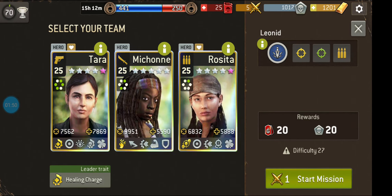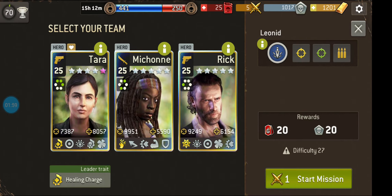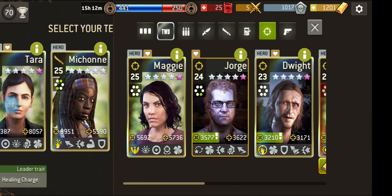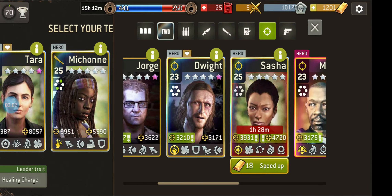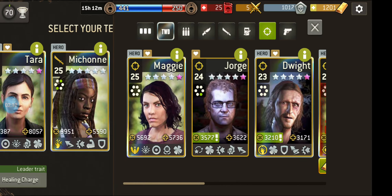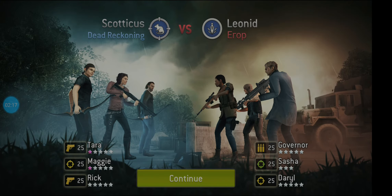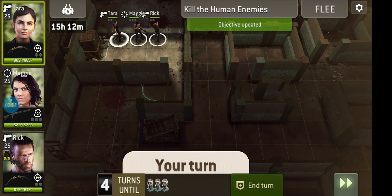There's no special weapons like RPGs or incendiary weapons that are going to one-shot us. We do want ranged characters, but Rosita doesn't quite have the range that we need. So just like last time, Rick — check his gear always. For our ranged character, let's go with Maggie. That's absolutely fine. It's not going to be a tough battle. And of course we've got Tara, so even if we don't have an ideal team, we can heal ourselves.